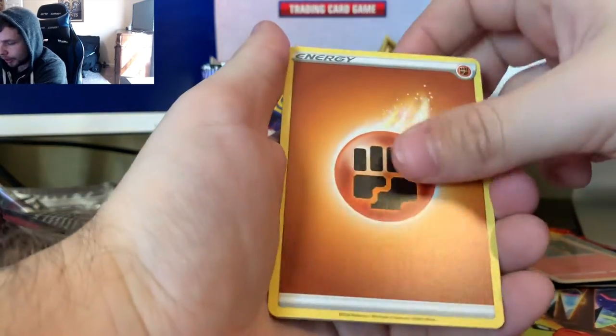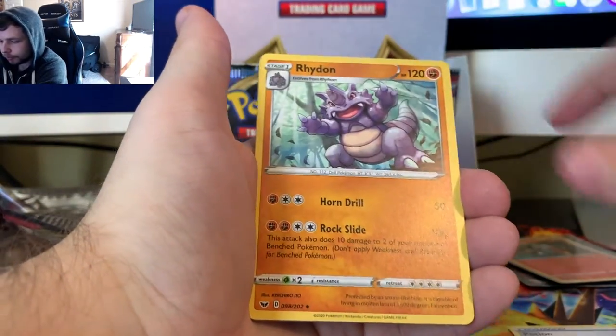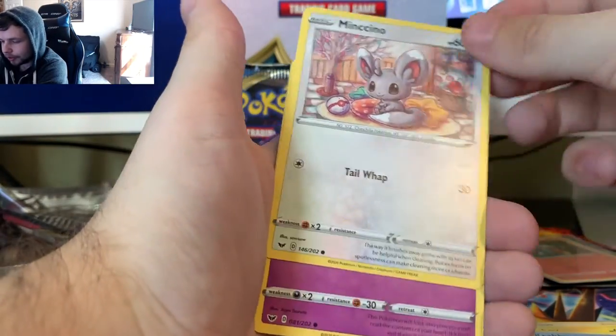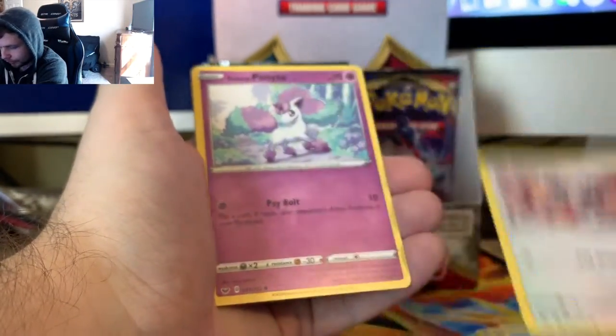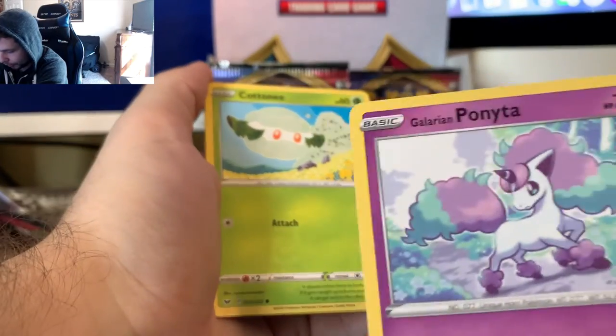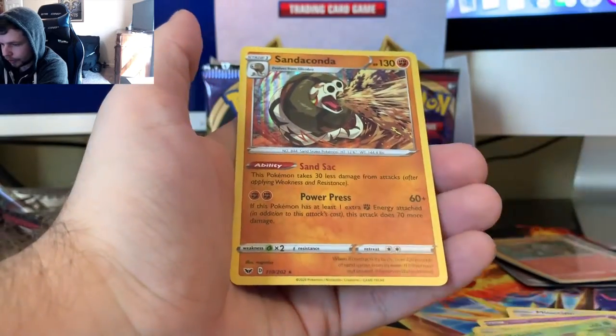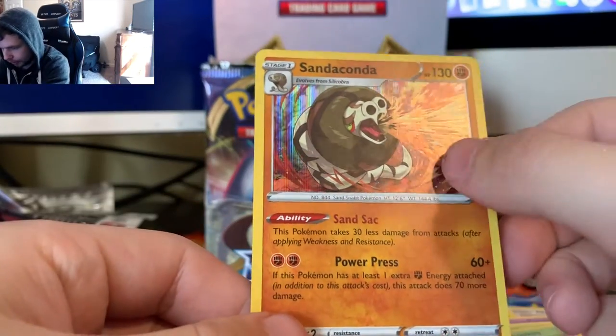But oh well, we got an Energy Potion, Rhydon, Eldegoss, Chinchou, Krabby, Vencino - look at that art - and look at this, Galarian Ponyta. I like Galarian Ponyta. Cottony, a Reverse Grookey, and a Holo Sandaconda.